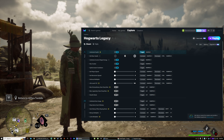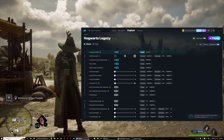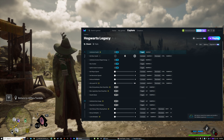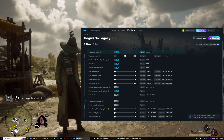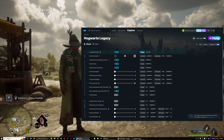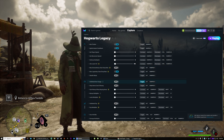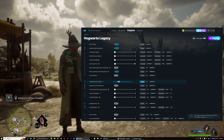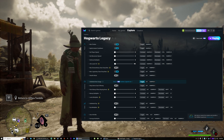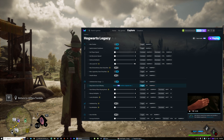We've got max extraordinary gear drop rate, max legendary gear drop rate — let's go ahead and do legendary gear drop rate. Stealth mode — I'm assuming that the enemies won't be able to see you.